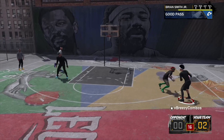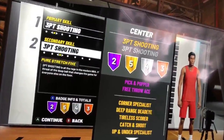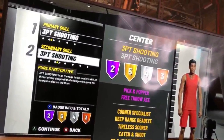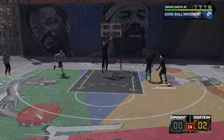As you can see, I'm gonna show you this first picture that Mike Wang had posted. Right here this is a pure stretch big — I had two Hall of Fame badges, five gold badges, four silver badges, and three bronze badges. Some of the badges: pick a popper, corner specialist, deep-range deadeye, tireless scorer. As you can see, this is a stretch big.